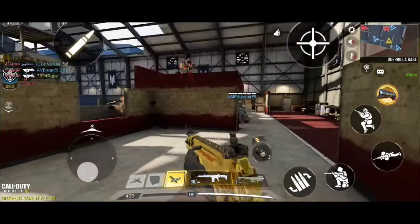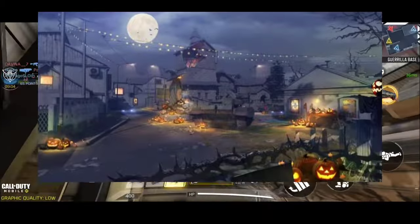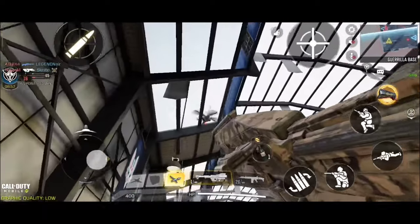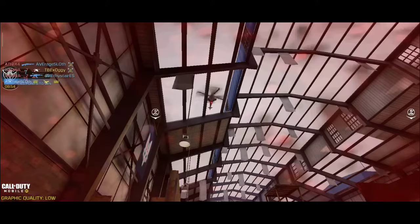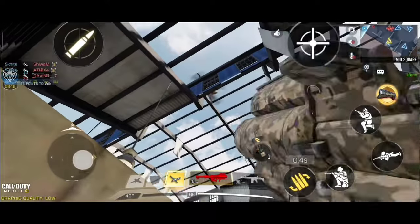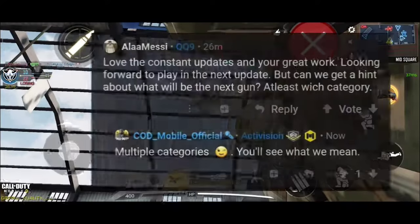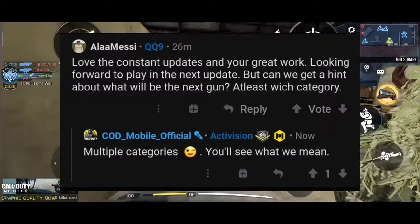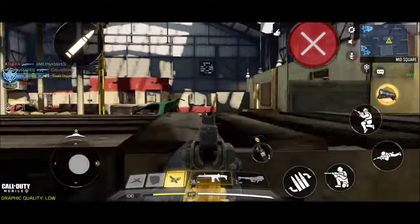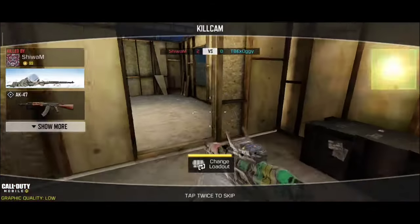First of all, we have this leak that Call of Duty Mobile posted — it's the Standoff Halloween map that was released back last Halloween. This map was pretty good; it has a dark mode so people really loved it. The next leak we have are multiple guns coming into the game. We don't know exactly which guns they're going to give us, but we have multiple gun categories coming in Season 11, so I'm really excited for that.